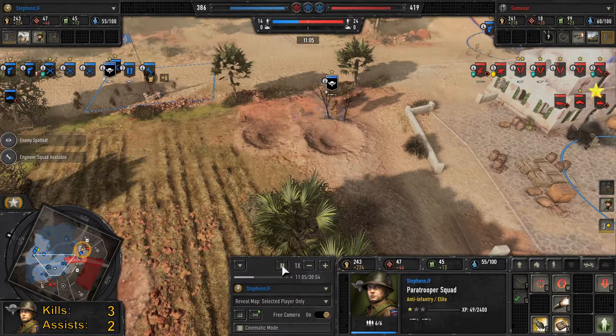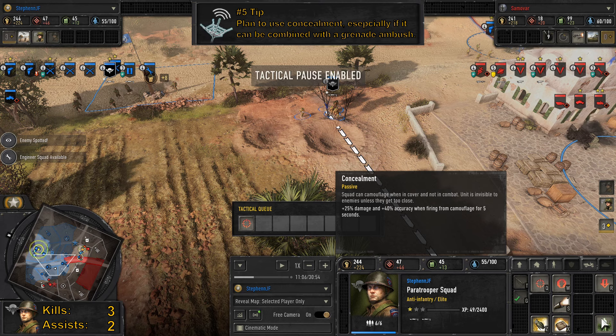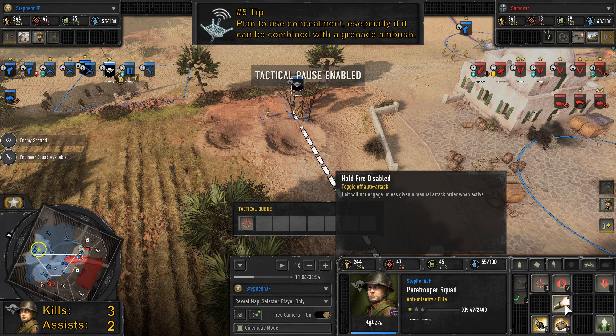The VET 1 upgrade I selected is Concealment, which is a really powerful upgrade if used correctly. When your squad is camouflaged in cover and not in combat, they get a passive bonus that procs when you enter combat. It gives them +25 damage and 40% accuracy when firing from camouflage for the first five seconds, or when they get revealed. You can do really nice ambushes with this, and you can also combine it with the hold fire functionality to wait for your opponent to get close and then set off an ambush — you can even time that with one of the grenades.